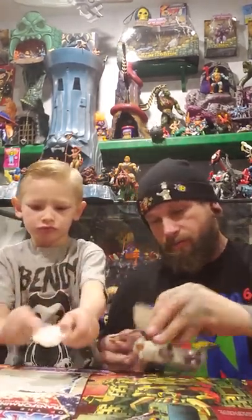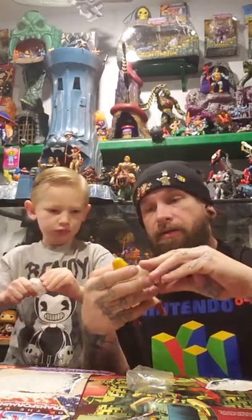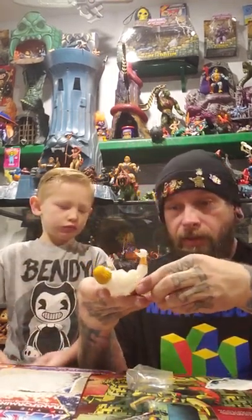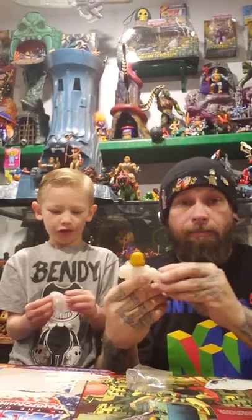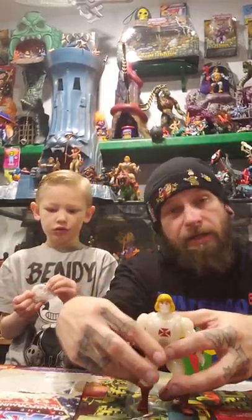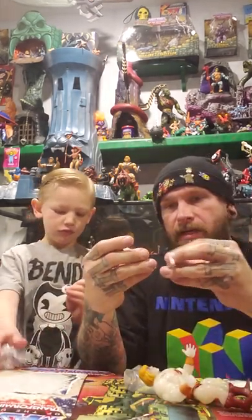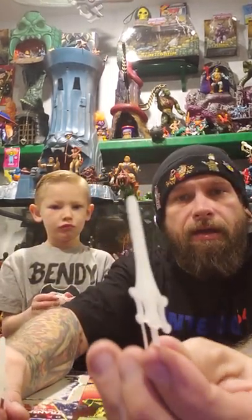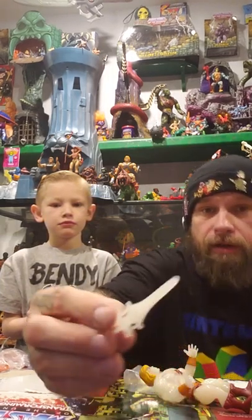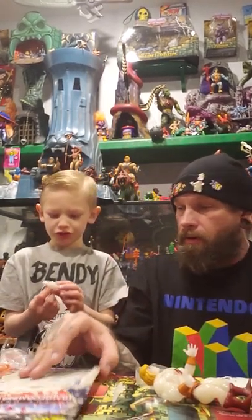Super Seven does a great job of giving you the feel of the old figures — very similar sculpt and construction — except they did change up the legs. The old ones all had those rubber band barbell joints in there that all broke over time. This guy definitely glows in the dark and has his sword, which is one solid piece. The old ones only had the half sword, and He-Man's and Skeletor's went together to create the key to open Grayskull. All the new Super Sevens come with a full sword, and they also include the half swords for Skeletor and He-Man.